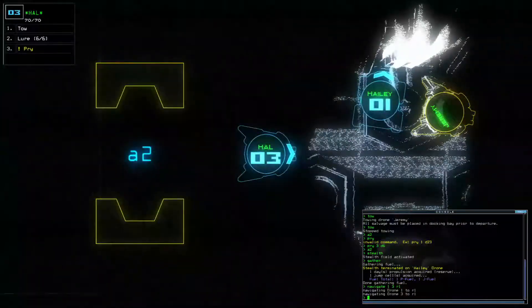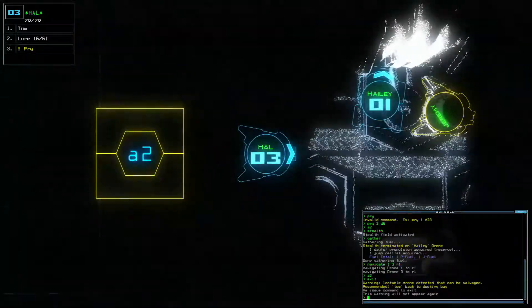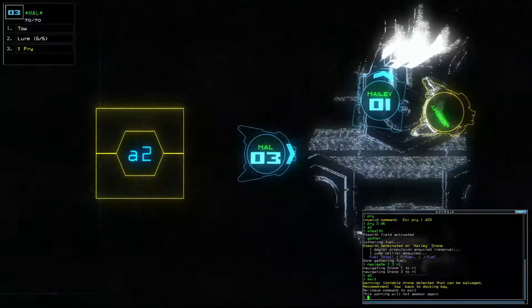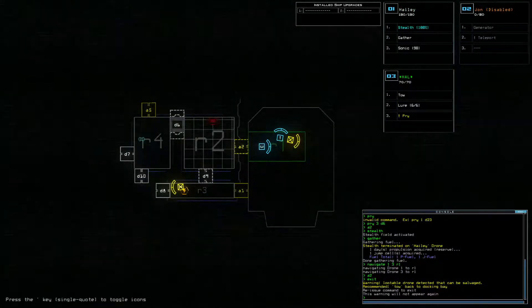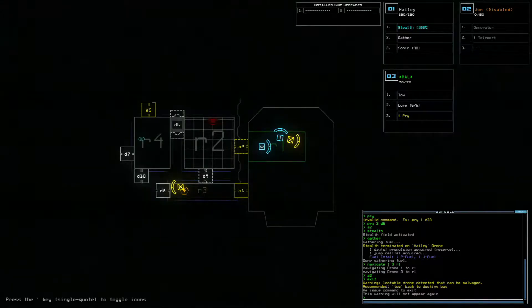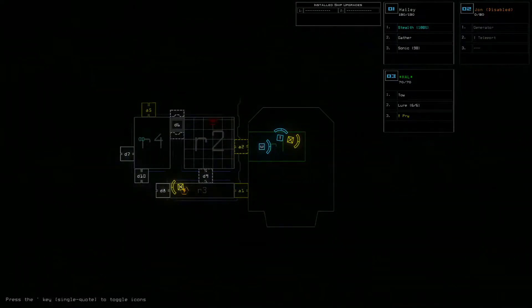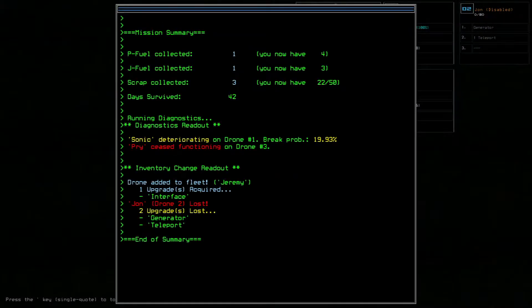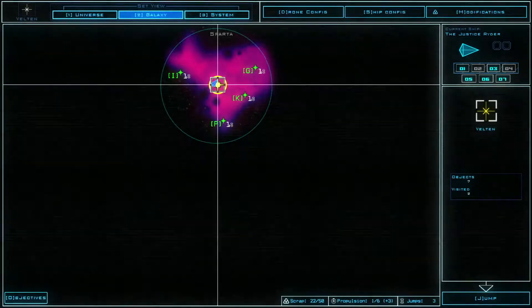Okay, I think this is worthwhile. We'll head back — navigate one and three back into R1. Whatever this creature is, it's now feasting on our drone. But it's okay, I think that's it. Warning: lootable drone detected that can be salvaged, tow back to docking bay. There's no easy way for us to get to that without losing more drones, so we're going to have to cut our losses. Got a little bit of scrap and a little bit of fuel.